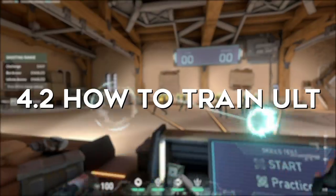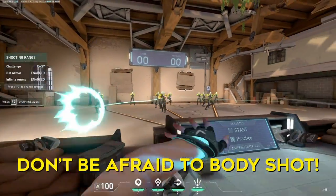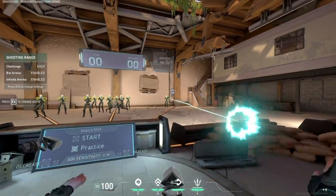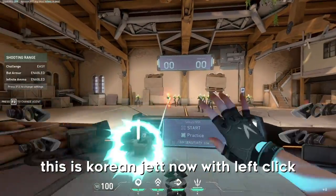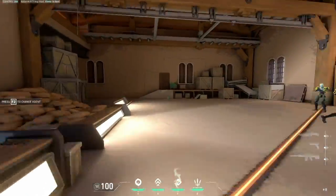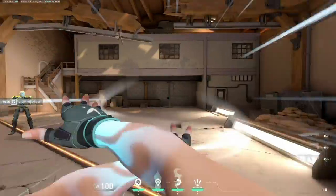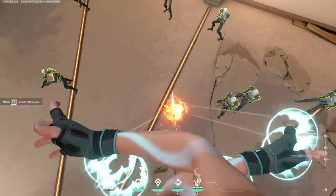However, if you do want to practice with the ultimate and try to improve with it, the biggest tip I can say is don't be afraid to body shot. This is because you can move freely and shoot with the Jett knives in comparison to other guns, so you've only got to hit them three times to secure the kill as you run around like a Ferrari. Another thing to practice in the range is hitting Jett knives whilst updrafting and dashing around, so you become more fluid with your Jett movement and take full advantage of the ability to move freely with those knives.